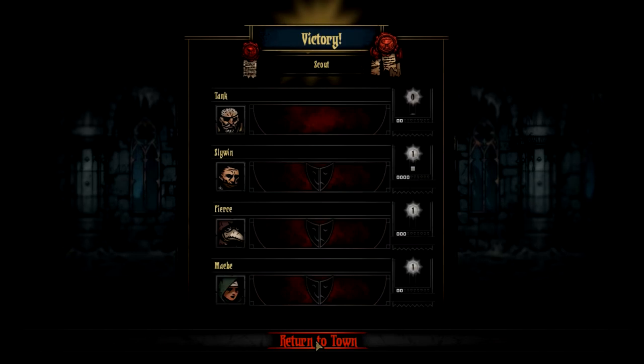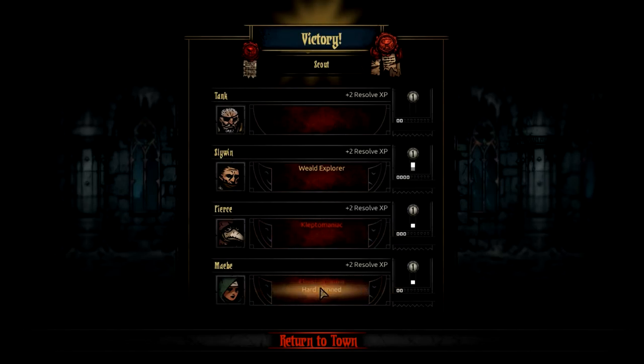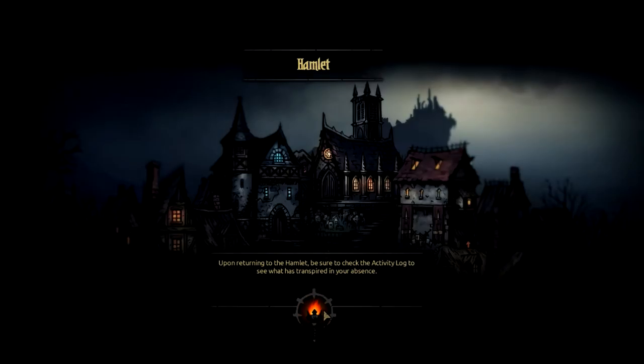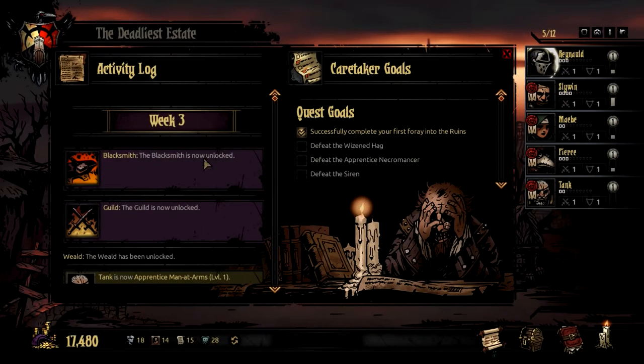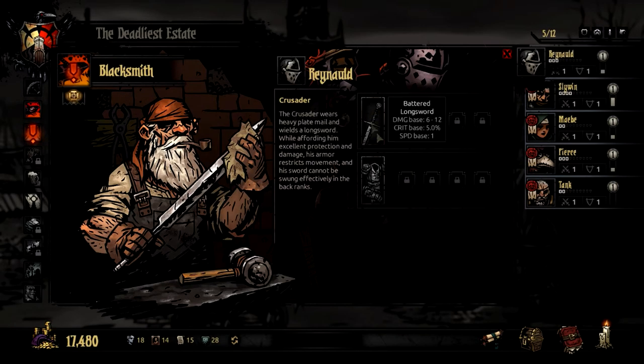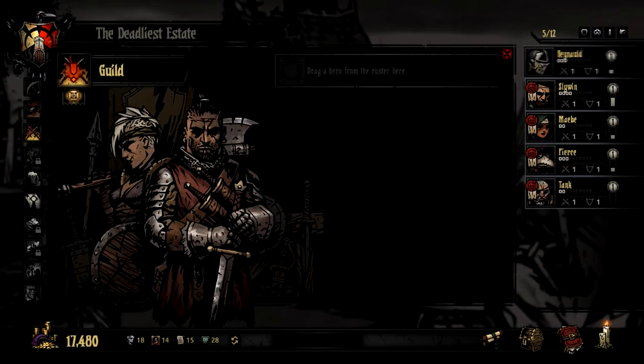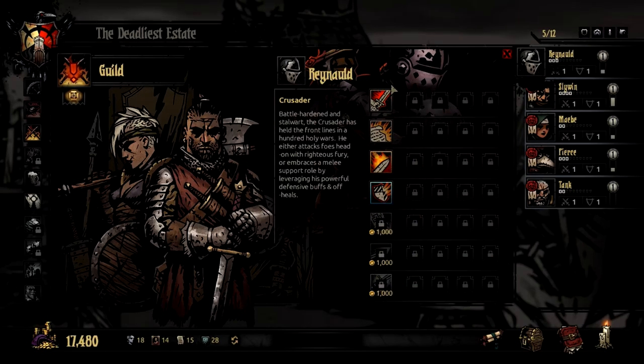Not a whole lot of collected heirlooms, but hopefully we'll get more as we go forward. Everybody's still level 1 — well, Tank is now level 1. Slywin has a bonus chance to scout in the weald. I hate you, Pierce. Claustrophobia is fine; hard skinned is really good. We're getting some really good positive quirks, this is awesome. The blacksmith and the guild are now unlocked. The blacksmith is where you can equip your hero with better weapons or armor and upgrade them; the guild is where you can unlock their skills and upgrade them — we'll probably do that next episode.